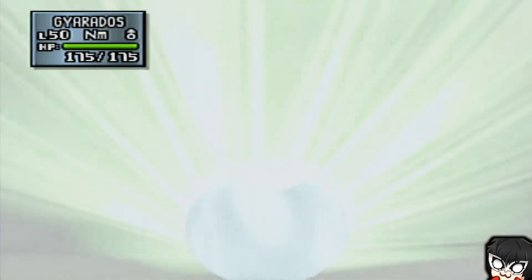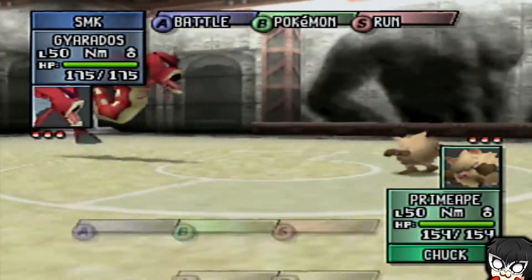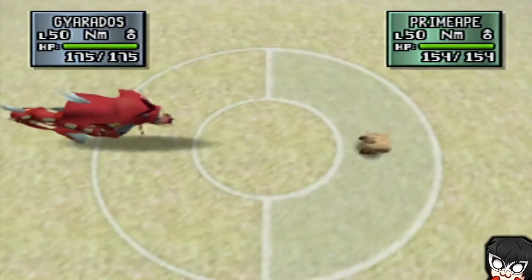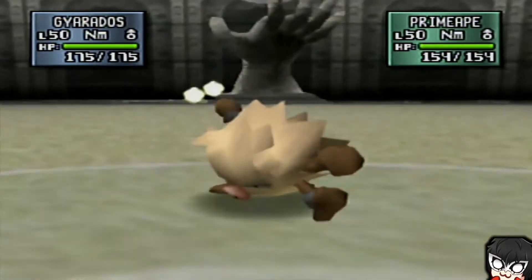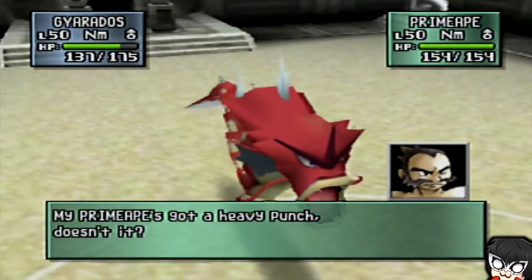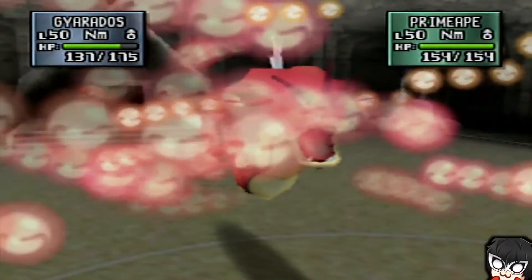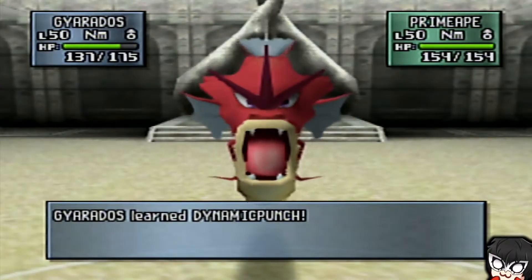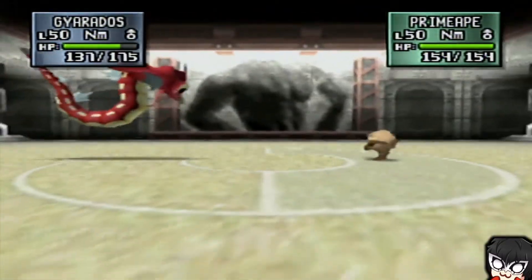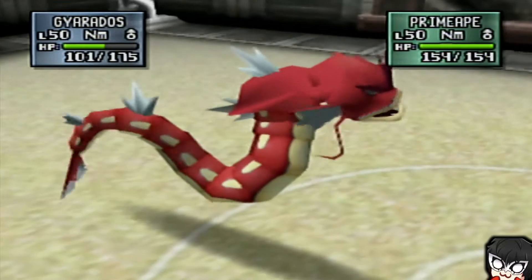Everything will be fine if one-hit KO moves don't exist. Primeape — it's definitely faster than me. I don't know what it's gonna go for, but I'm gonna Mimic just to see. Cool. Dynamic Punch. My Gyarados is literally useless now. I just want to see what this would do. Why is it going for Headbutt? Flinch, probably.